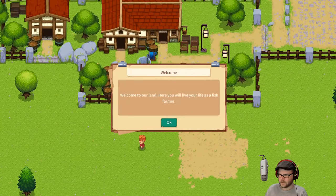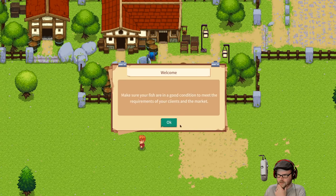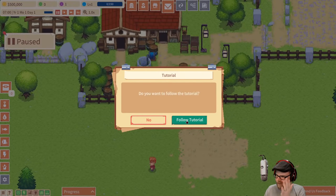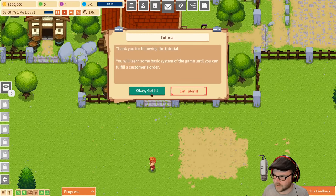Hey, that's me. Welcome to our land. You will live your life as a fish farmer here. You have to build a pond, equip it with necessary equipment, and take care of the fish. Make sure your fish are in good condition. Meet the requirements of the clients and the market. Good luck. Want a tutorial? Yes, please. All right.